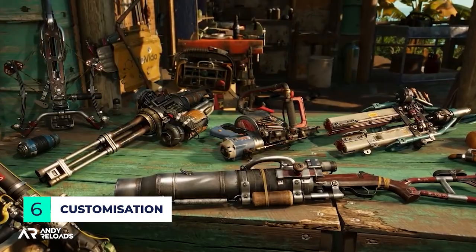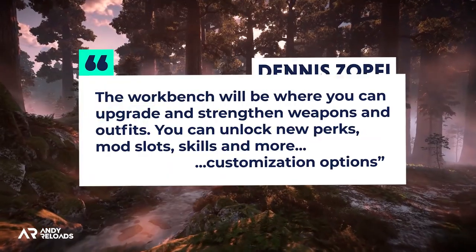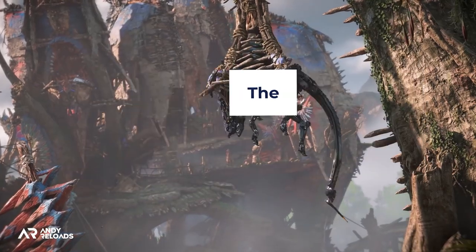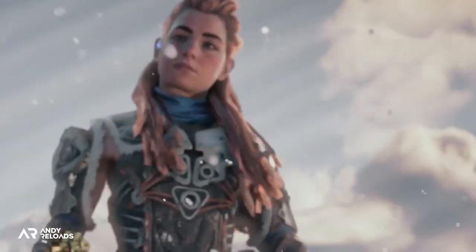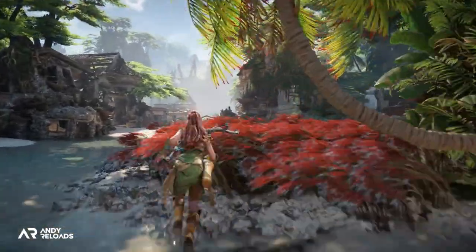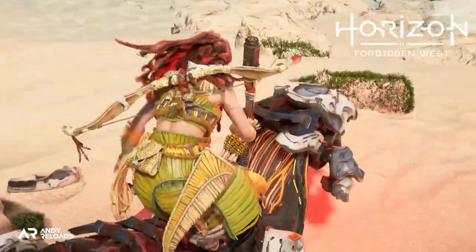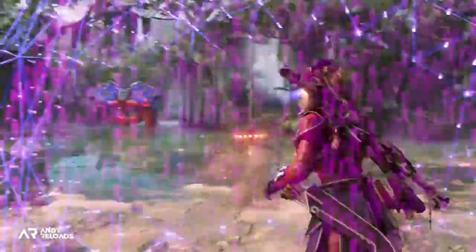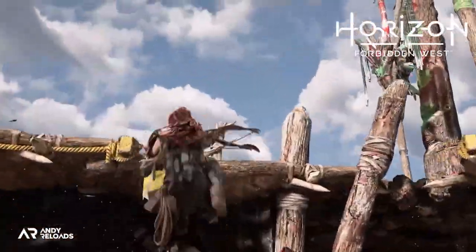The workbench has been added to Forbidden West. According to lead combat designer Dennis Zopfi, the workbench is where you upgrade and strengthen your weapons and outfits — unlocking new perks, mod slots, skills, and more customization options. Workbenches are distributed around the frontier at settlements, and individual armor sets will have specific skills you can unlock when you upgrade them. For example, a stealth-focused outfit can be fully upgraded for a solid stealth build. Quick crafting and the weapon wheel remain from Zero Dawn, but the workbench adds a bigger degree of customization within specific playstyles.